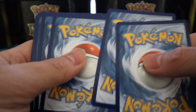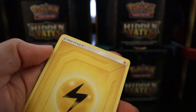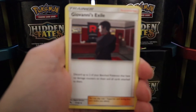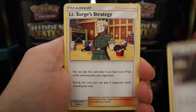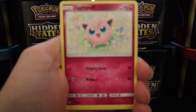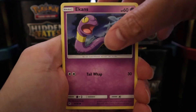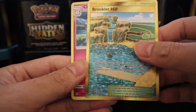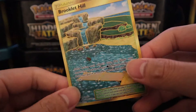Alright, four from the back. So we've got Lightning Energy, Jynx, Ekans, Cubone, Geodude, Jigglypuff, Staryu. And then... oh! A Golden card, and a Clefairy. That's a good pull! That's awesome.